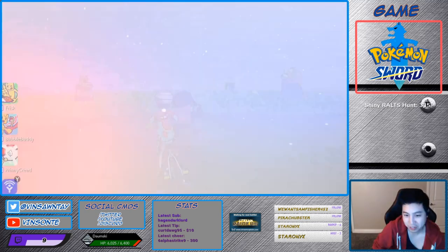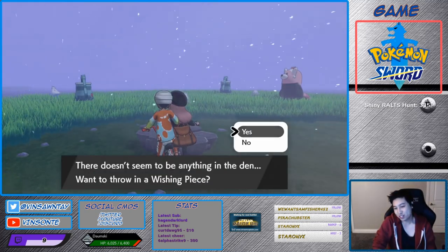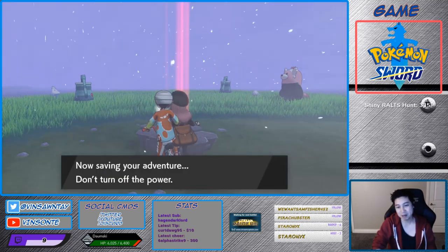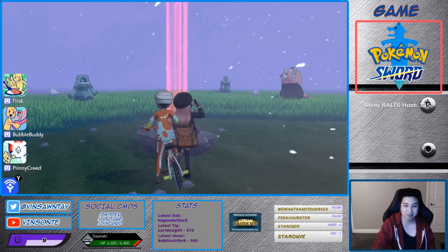You can just do the trick if you want, or just throw a Wishing Piece — most likely it's going to be red anyways. But if it's somehow purple, then you would do the time skip thing.